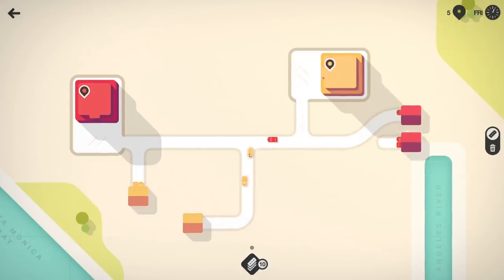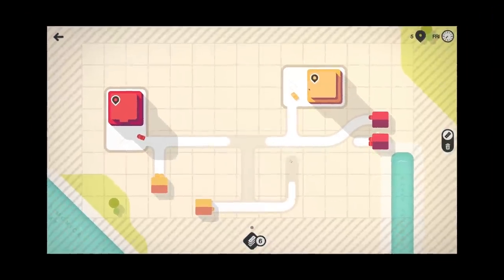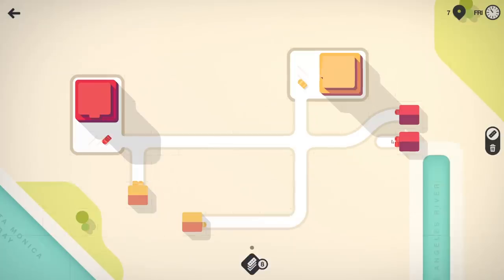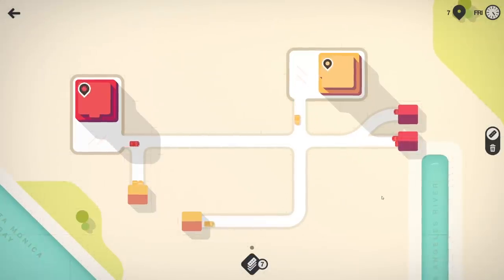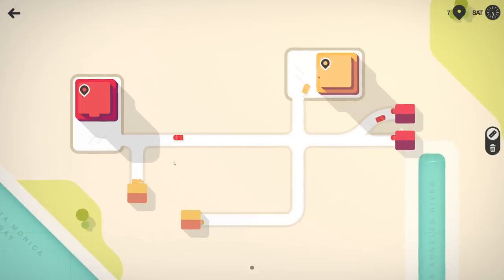There aren't too many blockages. I think it's more efficient to delete this and add this differently — there we go, so we only have one intersection. We'll put this one in here so we've got the red cars going to the red business and the yellow cars going to the yellow business.